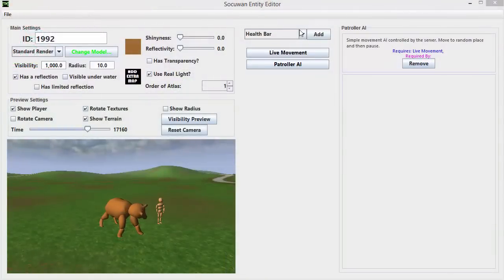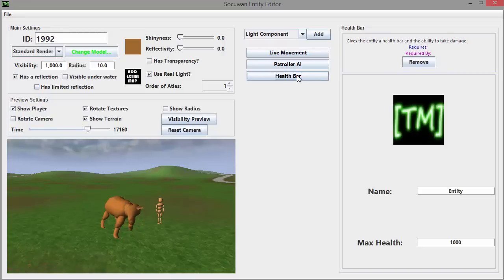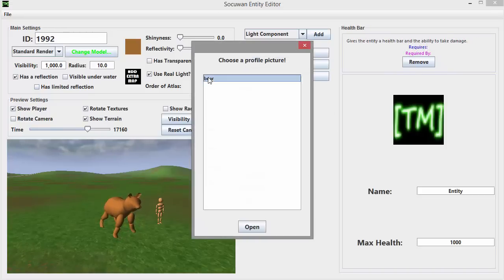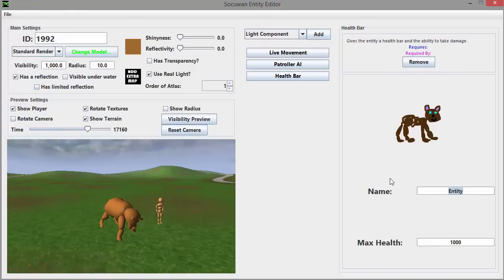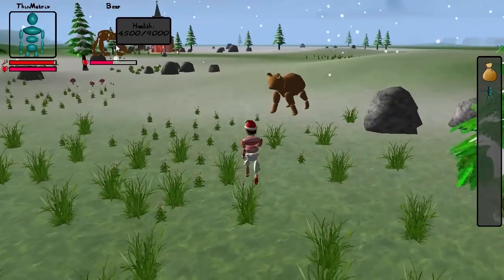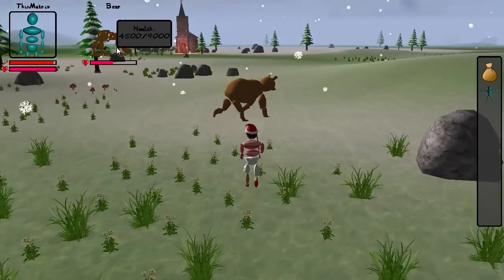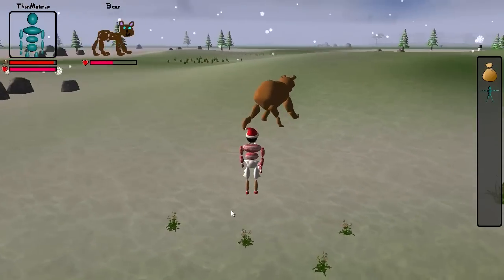I also added a health bar component, which allows you to give an entity a health bar. Here you can choose the entity's profile picture, the entity's name, and also its maximum health. If we have a look at this in-game, you can see that whenever you look at one of these entities, its profile appears at the top with the name, profile picture, and health bar.